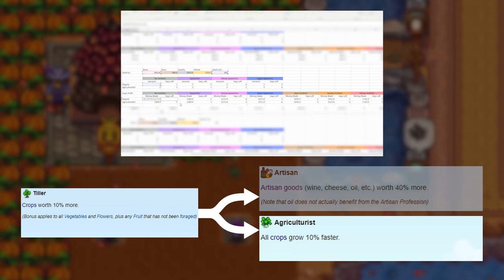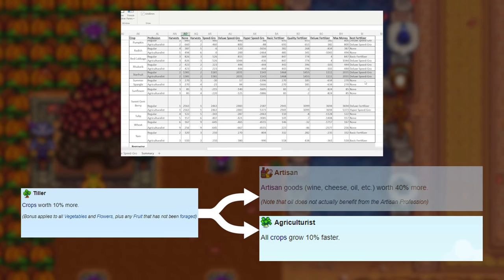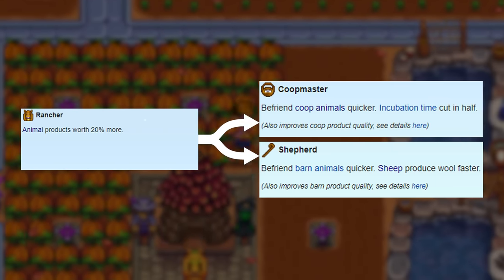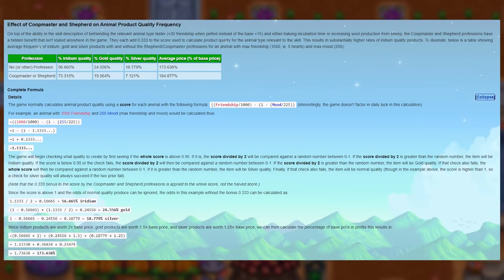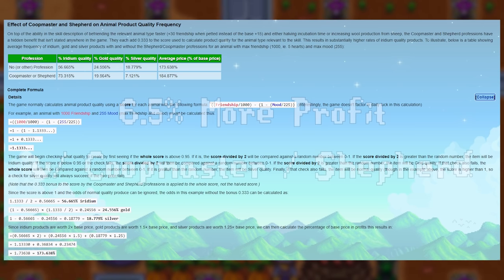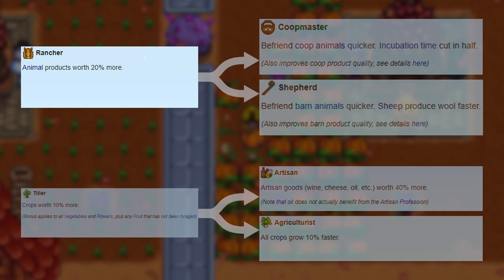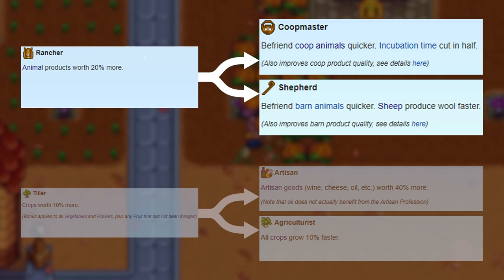As I talked about in my fertilizers guide, in some situations Agriculturalist's 10% faster growth rate will allow you to get an extra harvest in for a particular crop. However, most endgame crops don't benefit a ton from this, so it likely won't help too much. In contrast, Coop Master and Shepherd have a hidden benefit not stated anywhere in the game — they each increase the average quality of the relevant animal product, translating to approximately 6.5% more profit per product. My recommendation is to choose Rancher at level 5, then either Coop Master or Shepherd at level 10 depending on which building you make more money from.